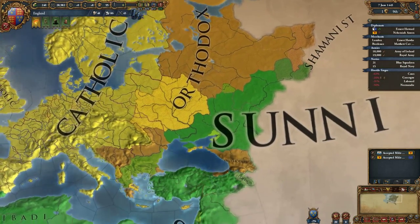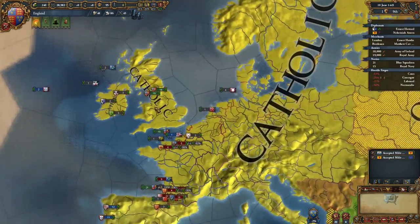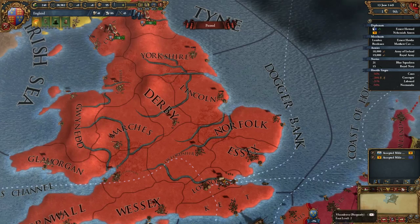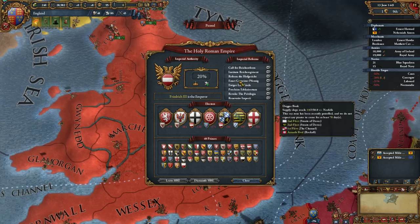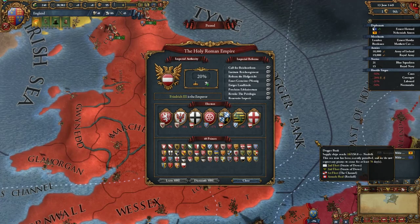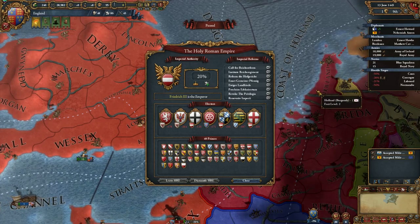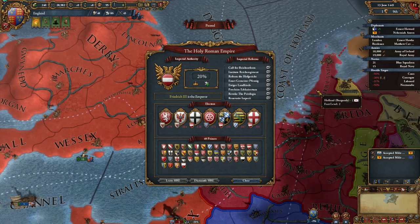Any Catholic nation can invest in the Holy See. Down here next to the mini-map is the Holy Roman Empire button. We're not part of the HRE, but briefly: you can take part if one of your provinces is part of the Holy Roman Empire — you only need one province. The HRE has an emperor with imperial authority, and at this point in the game it is Austria. There are also seven electors who choose who the emperor is, and 49 princes — basically all the countries that are part of the HRE.